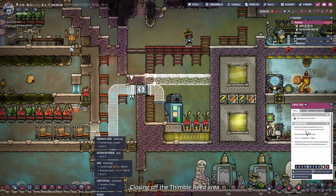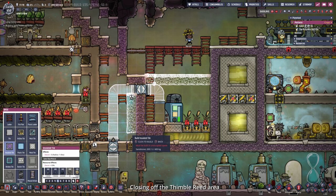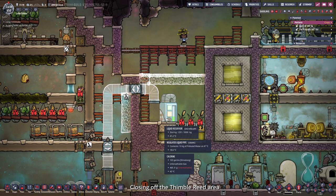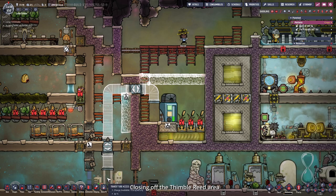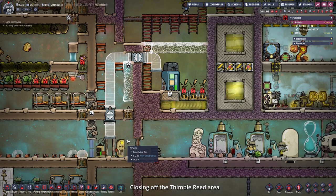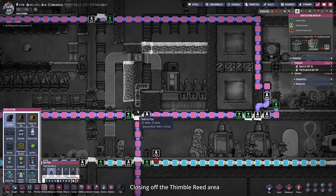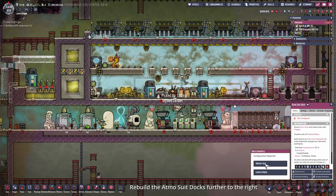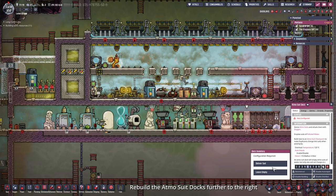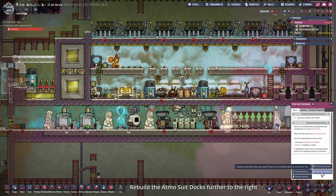I'll deconstruct that tile, open the door, place the transit tube crossing one more to the left, add insulation, deconstruct the liquid reservoir, and place down another transit tube access point so the dupes will have access to this area without a suit. We can also hook this room up to our oxygen grid after we empty out those hydrogen pipes. Now we can deliver the suits and set the atmosphere checkpoint to clearance vacancy.